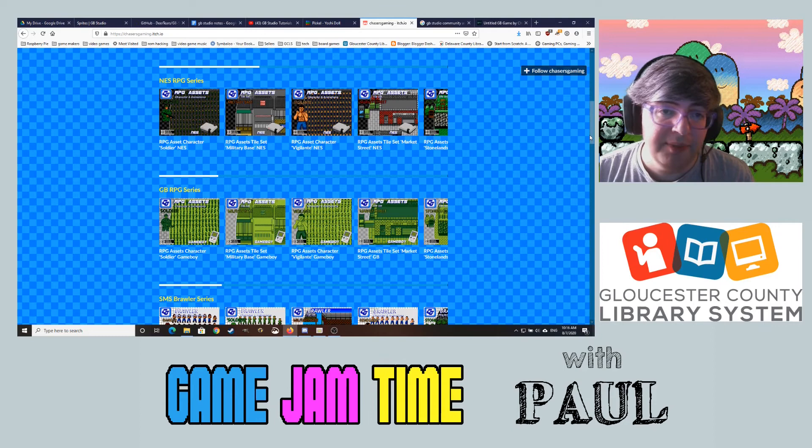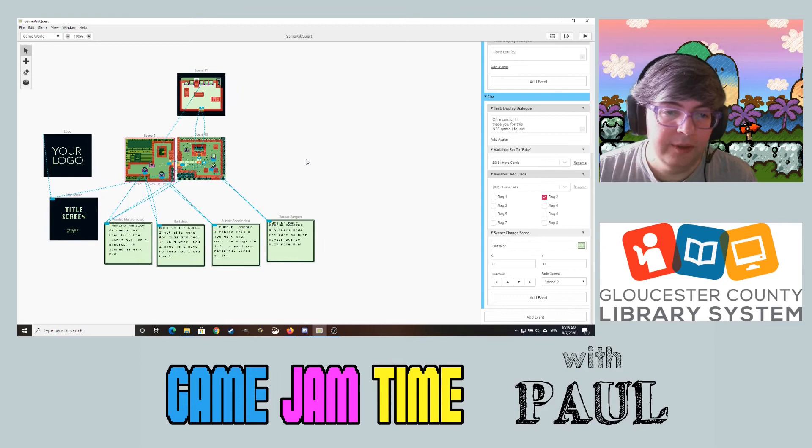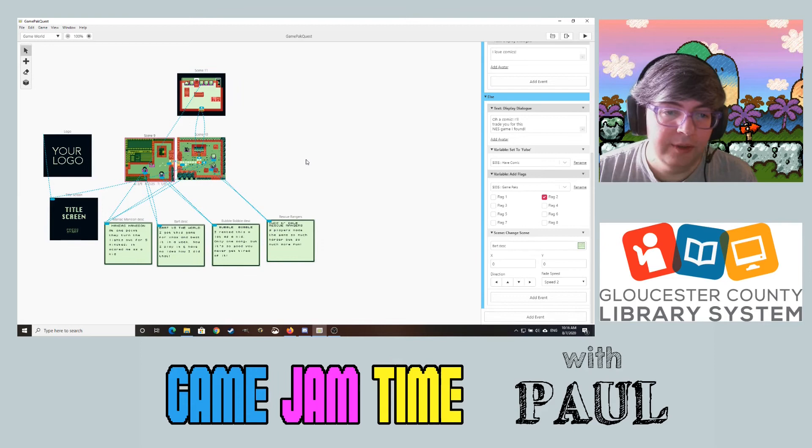Music can't be MP3 — Game Boy doesn't recognize MP3. It's all going to be a .mod file. I'm looking at ones that people have already made available for free since I don't know how to compose. The GB Studio layout is very easy: you just have scenes here showing where your characters are, a logo and title screen that I haven't designed yet, and that's pretty much it — real easy to figure out.